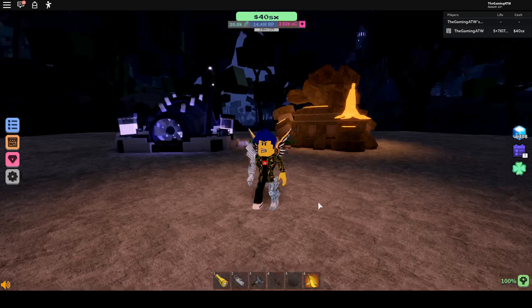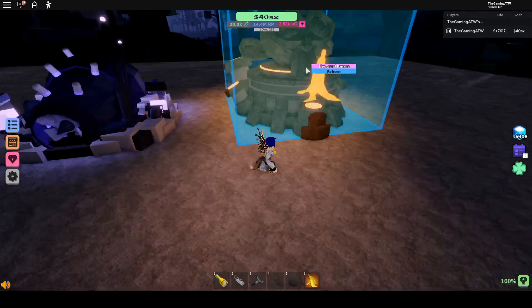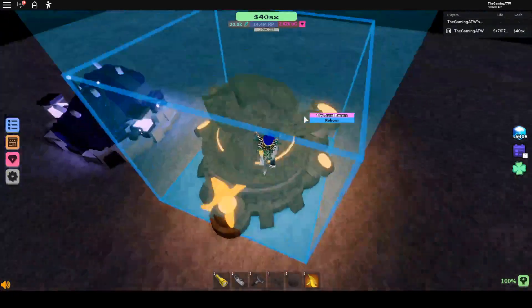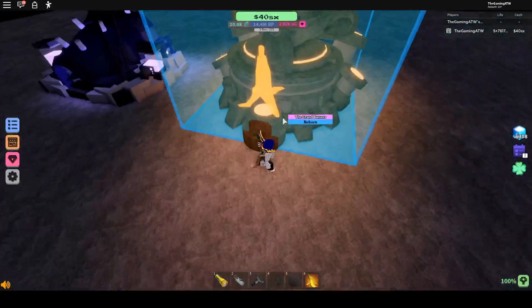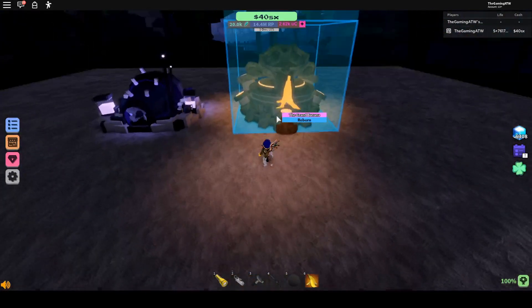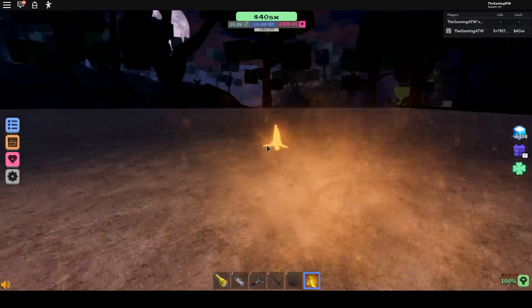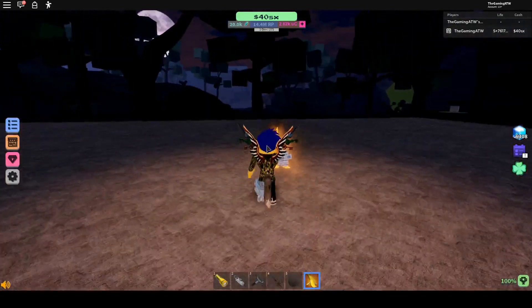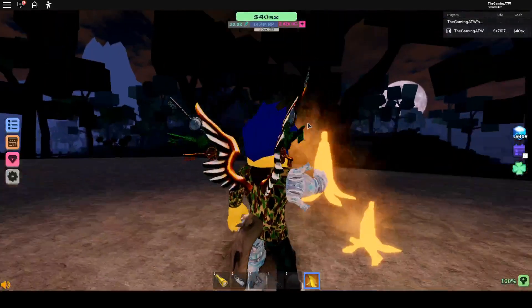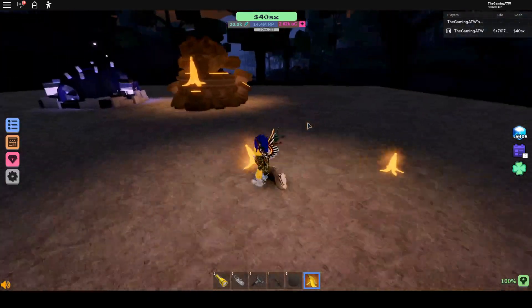Hey, what's up guys, gaming ATW here back for another video. Today I'm going to be showcasing the Grand Banana and the Turbine Chamber. The Grand Banana is a rare reborn — it has a 0.15% chance to get it. I actually don't know how I got it. You place it down on the floor and if you step on it you explode and launch, but since it's my banana I won't explode from it. If you put it down with your friends, they'll explode.